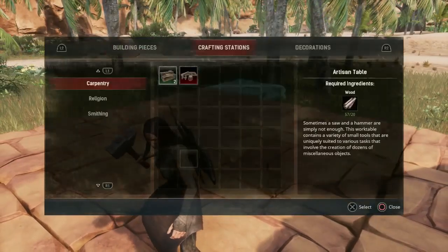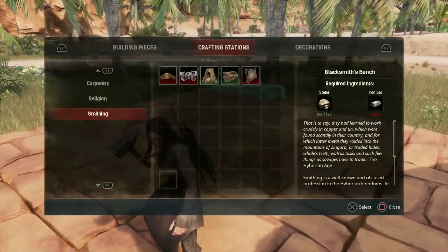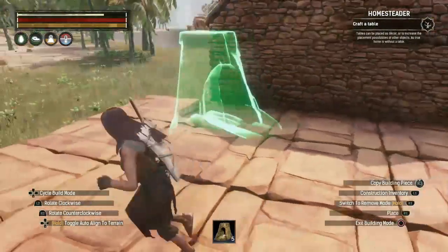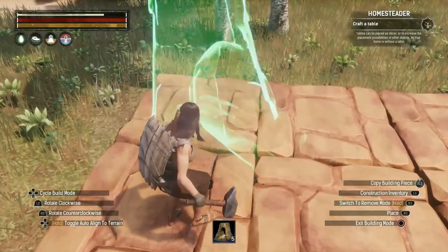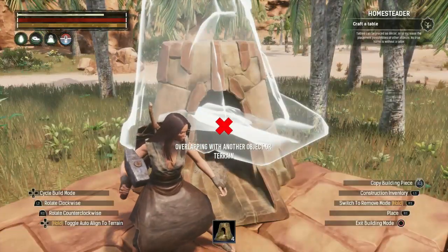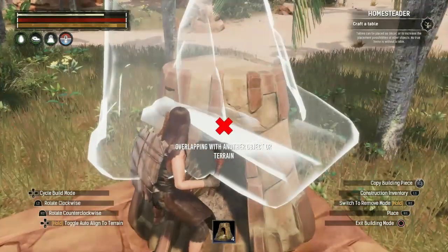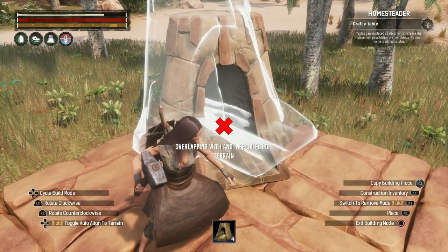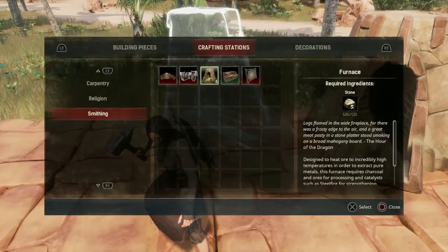First things first, we are going to craft a furnace. I'm going to be placing it right over here at this corner. We need to fuel it with wood, because what this will do is smelt down some raw iron and turn it into iron bars.